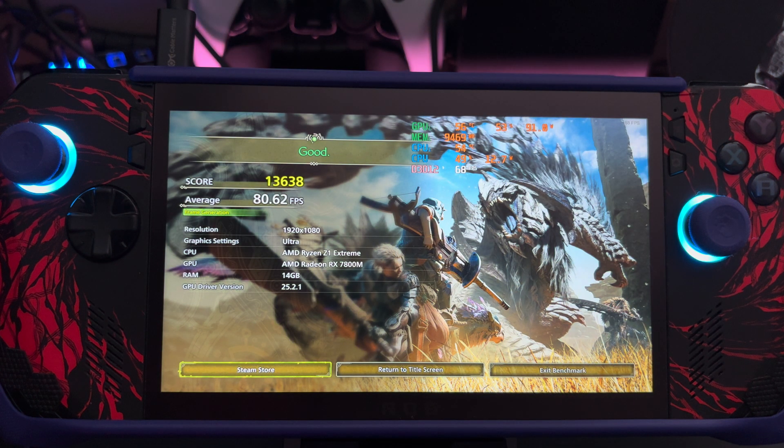So 80.62 FPS for the average, and that's on ultra settings with FSR 3.13, with the One XGPU 2 and the 7800M graphics card. Pretty good what we can do with this eGPU on the internal display. Let's flip it over to the external monitor and run it on 1440p.